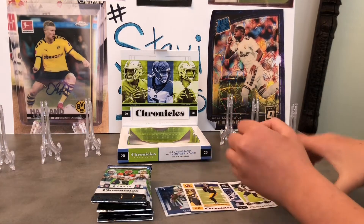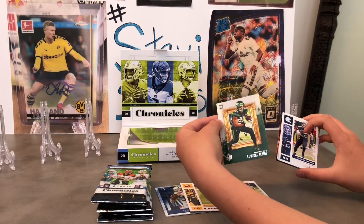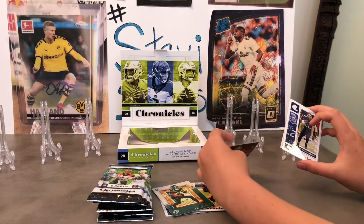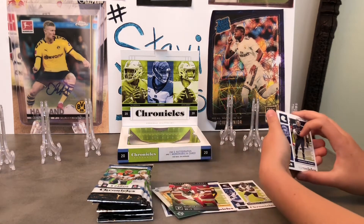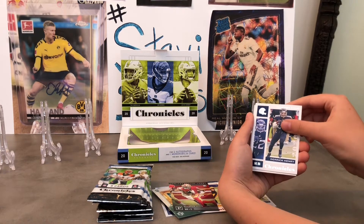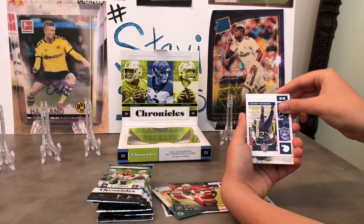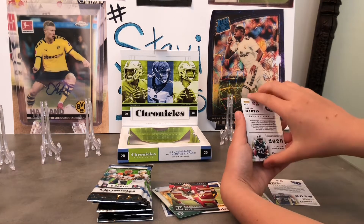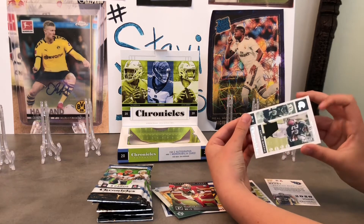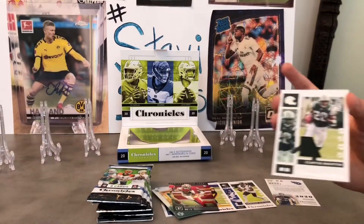Our memorabilia card is a Curtis Martin — Jets. First pick, old player. I knew it was going to be old players. It's numbered to 299 and he's not even in the league. That is filler right there, not a great mem. Panini, man. So we've got a good rookie in DeAndre Swift, maybe.